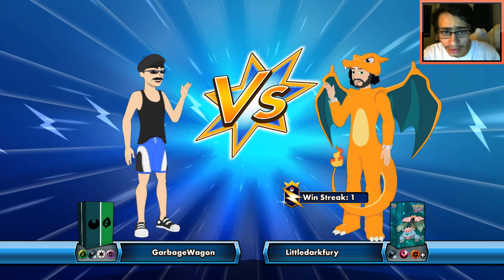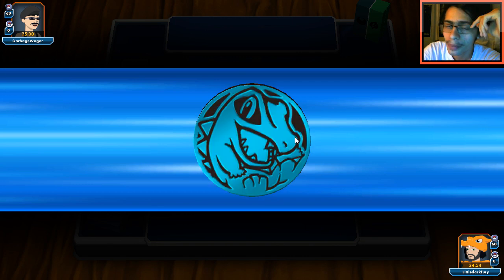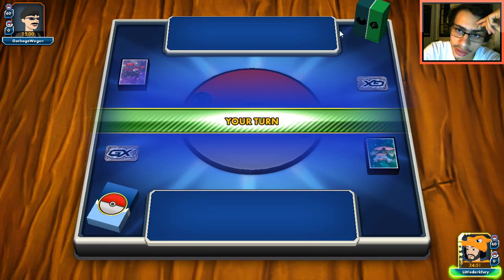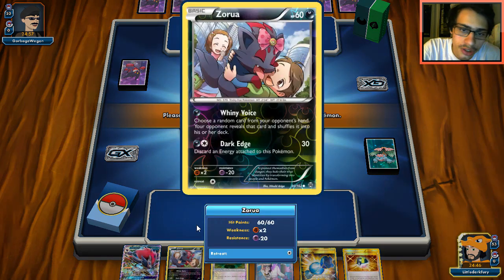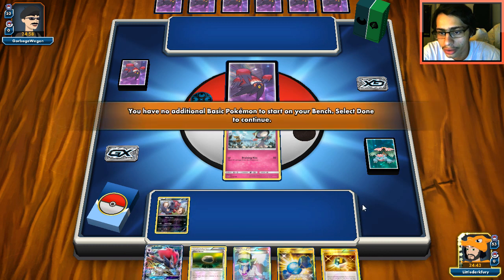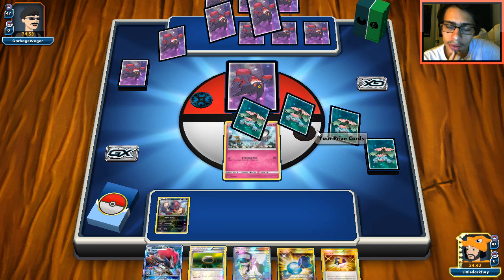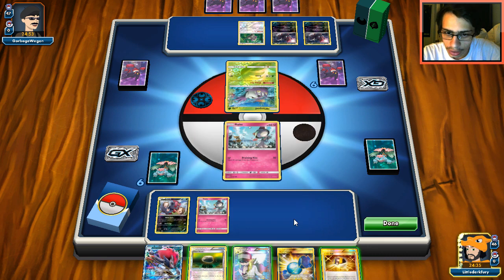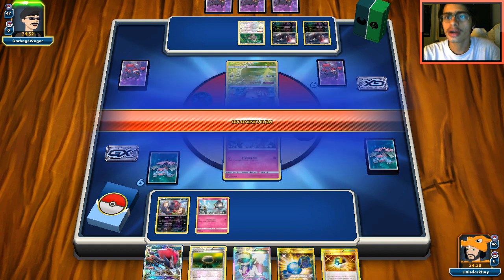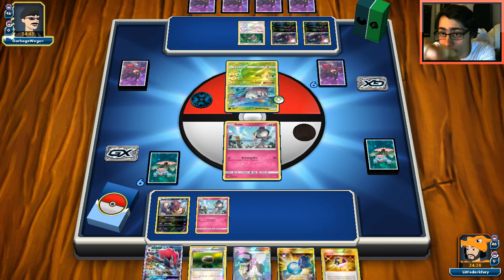Looks like we're up against a potential Golisopod Garbodor deck — could also be a spread deck. I've seen the Dark and Grass combo before. We opened with Ralts and Zorua, which is pretty strong, and we have a confirmed Gallade next turn. My opponent puts down a lot of Pokémon — Golisopod confirmed. This matchup is interesting but I think we're safe next turn. Zoroark weak to Fighting, Oranguru weak to Fighting — there are three Pokémon to hit for weakness.